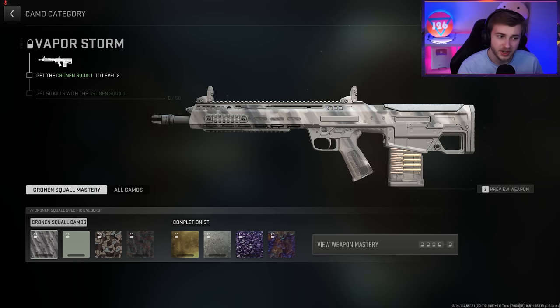So our first challenge here is pretty standard. We just need to get 50 kills with it and we'll get the Vapor Storm camo. This camo is obviously very mid, probably less than mid, but that's what you can expect with one of these first camos.